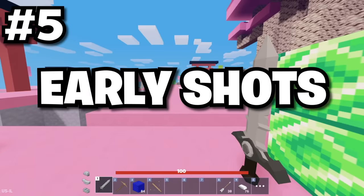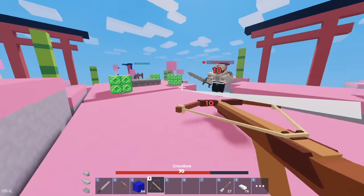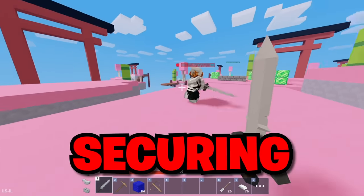This next skill is what I call early shots. It's when you utilize a bow to shoot your enemy early, right before you decide to fight with swords. But it's worth it because it does a good job in securing the kill.